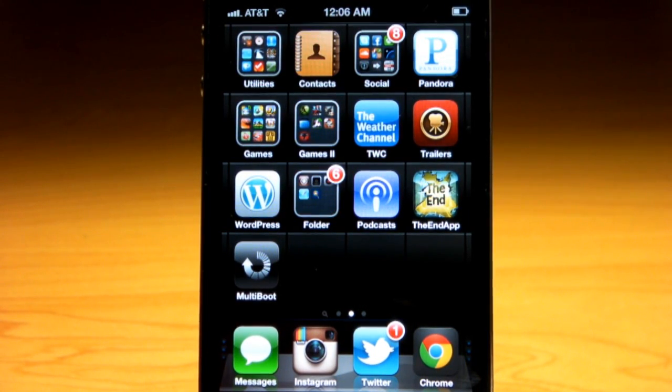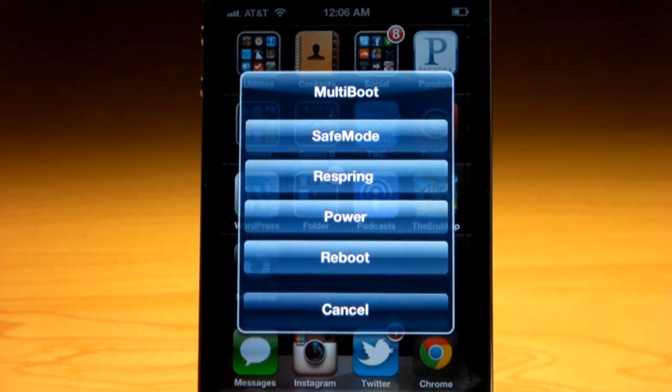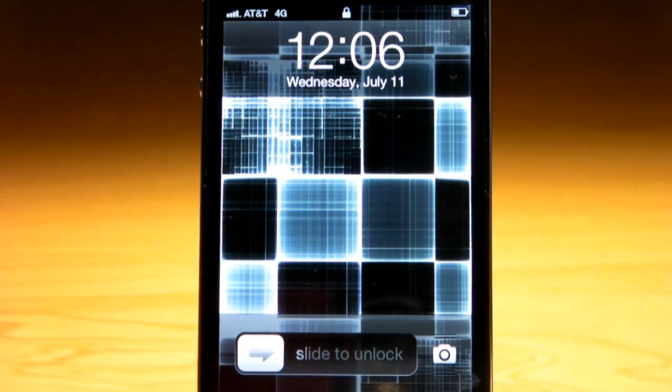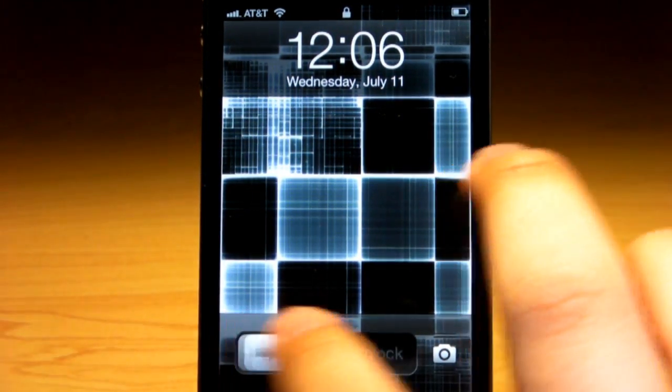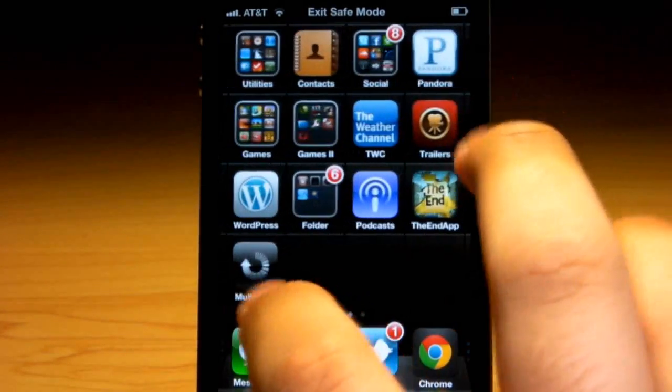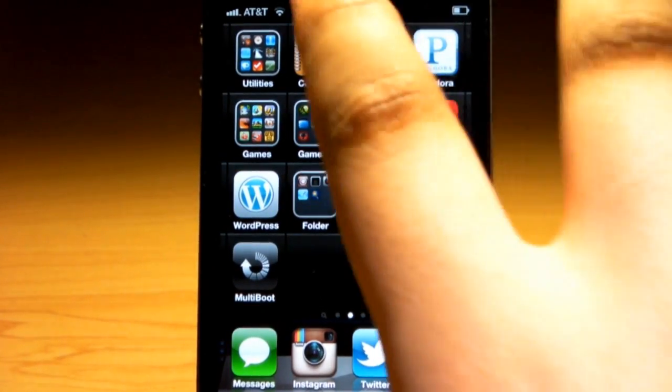What's going on everybody, it's Agatari2744 here today with a Cydia application called Multiboot, available in the Mod My repo for free. Now I know there are other applications and tools and widgets that can do stuff like this, but this one allows you to boot into all four modes — safe mode, respring, power, and reboot — by simply tapping the icon. If you're unsure about the difference between the four options, check out the article I wrote on my website iosnova.com, linked in the description below.